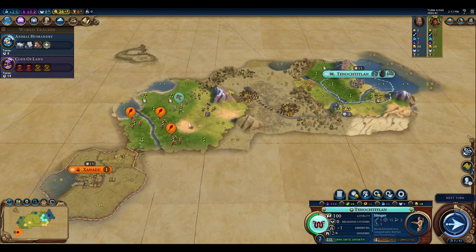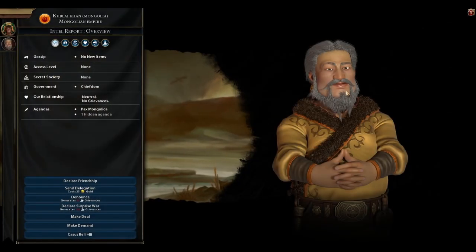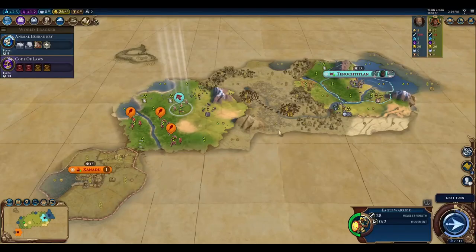Kublai Khan's agenda is Pax Mongolica — he likes strong military and high gold yield per turn. Since the Aztecs' eagle warrior can capture military units and turn them into builders, we're really forced into early aggression to capitalize on their advantages, so there's no point sending a delegation to Mongolia.